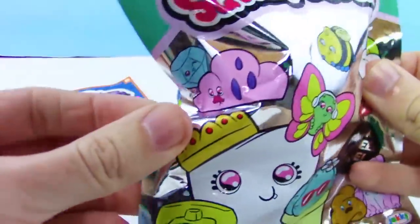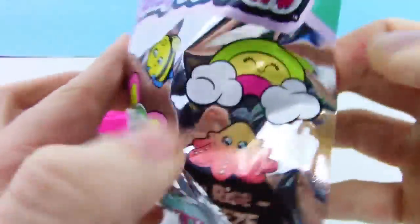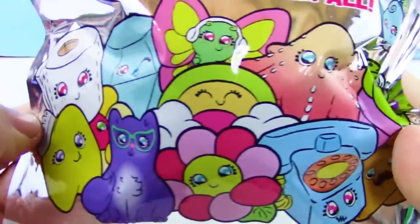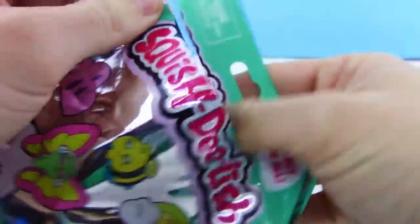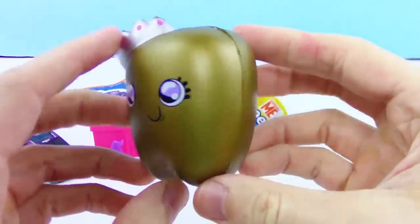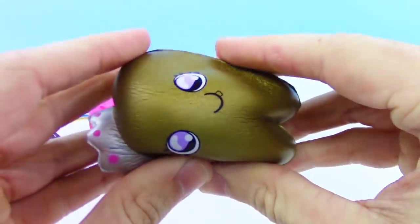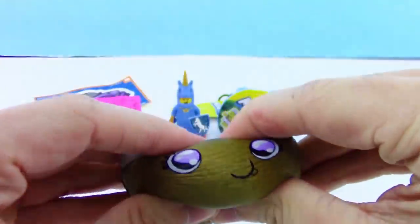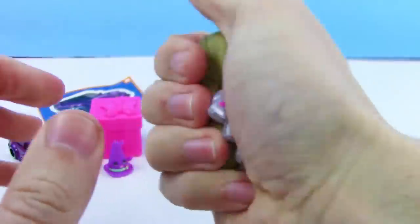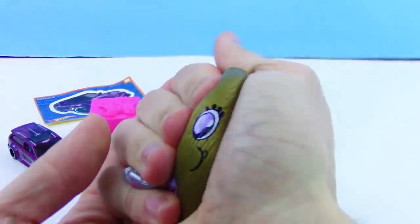Let's check out the Squish Delish series 2 blind bag. There are all kinds of things — a gold tooth, a rainbow, a pink and yellow butterfly, a starfish, and a blue foam among others. We got the gold tooth — that is insane! It has a silver crown on it. Oh my goodness, this is really soft and super fun. I like how the tooth has one tooth sticking out of the mouth. Really, really soft!